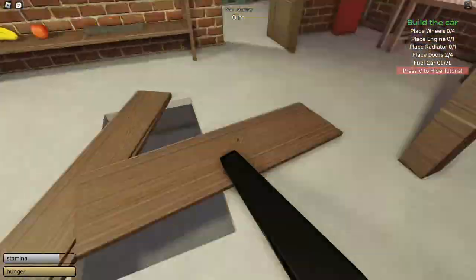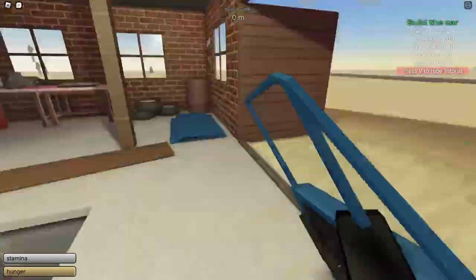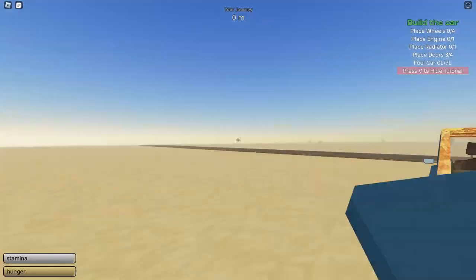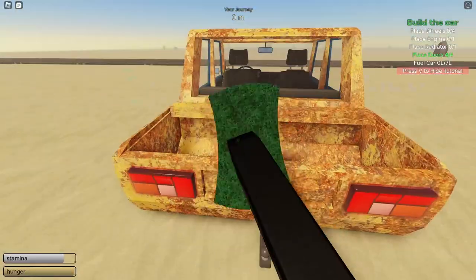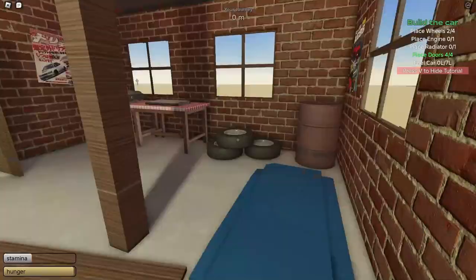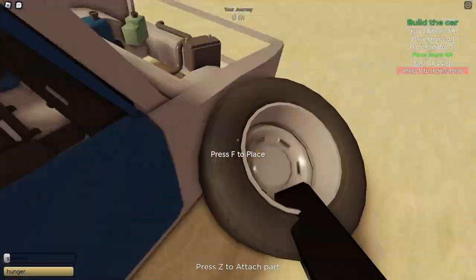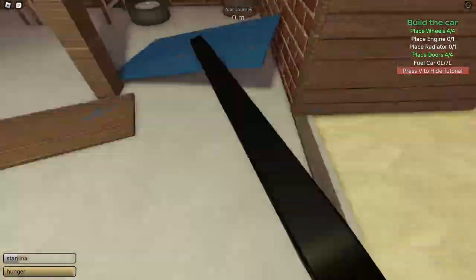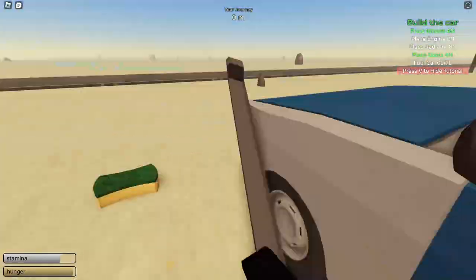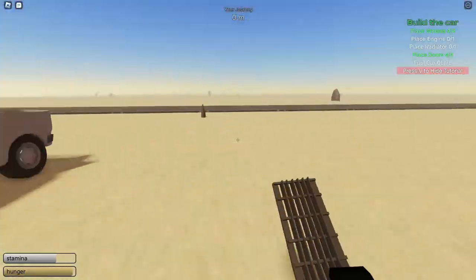The next step is to build the car, which takes me about four minutes. I'm not a pro by any means, but I'm just here to give you guys some tips and how to do it. As you can see in the top right, each time I complete one of the small tasks such as putting on the doors, it lights up indicating to me that I have finished the task.